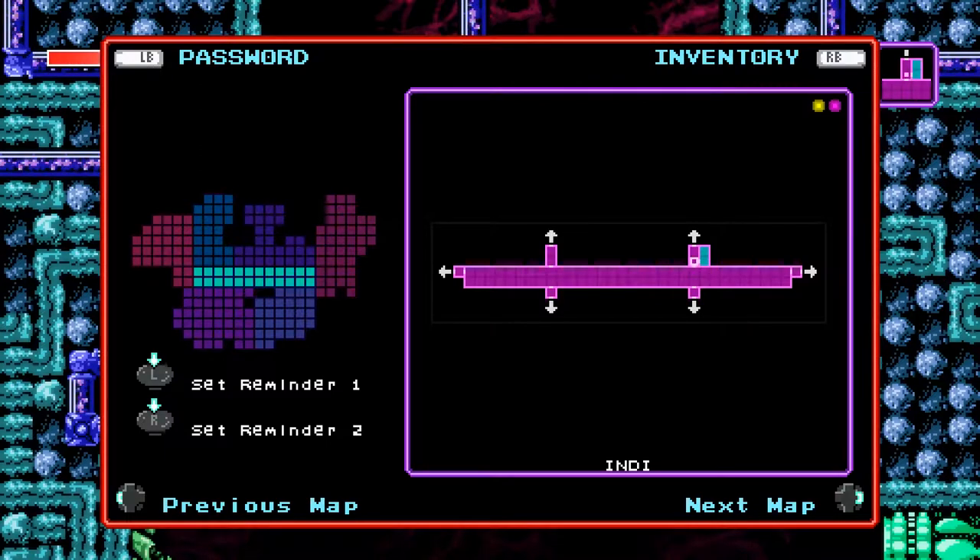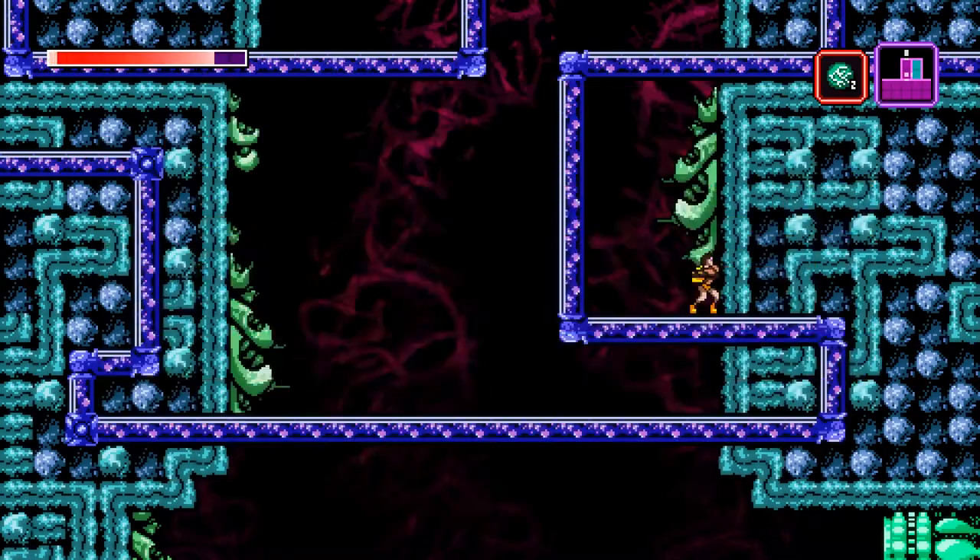If I check the map now, you will see that we have fully mapped and gotten items from Indy. So that's good.